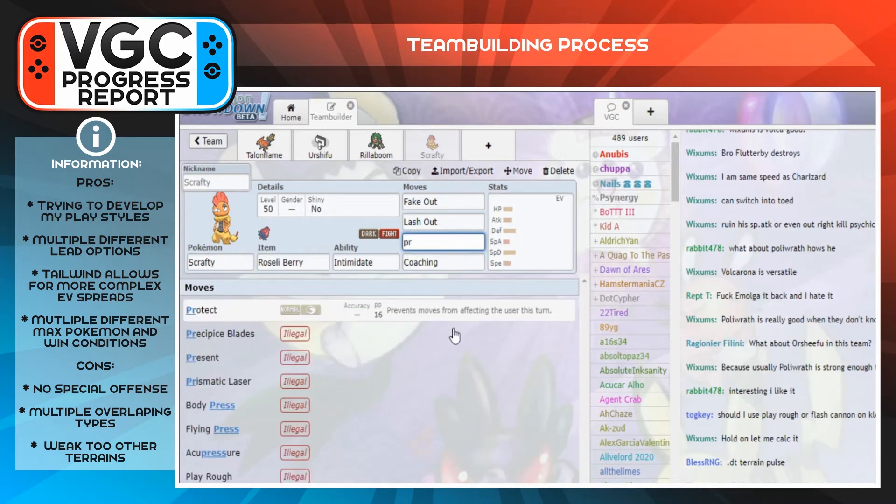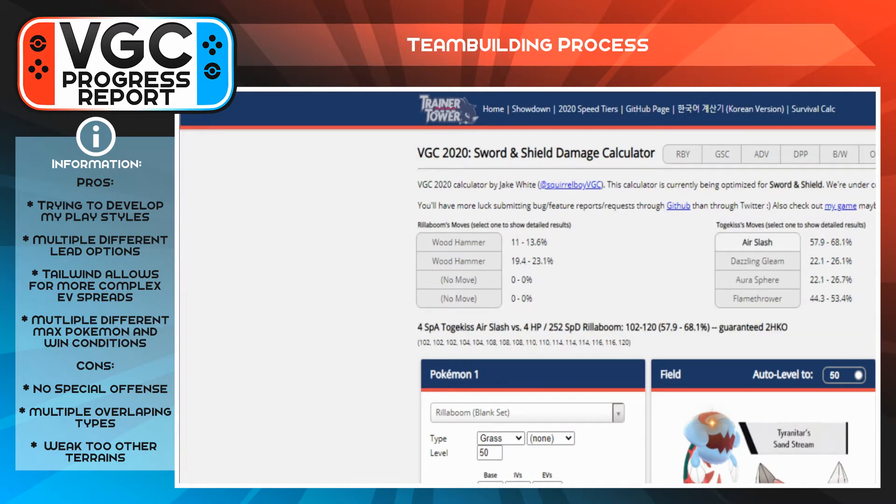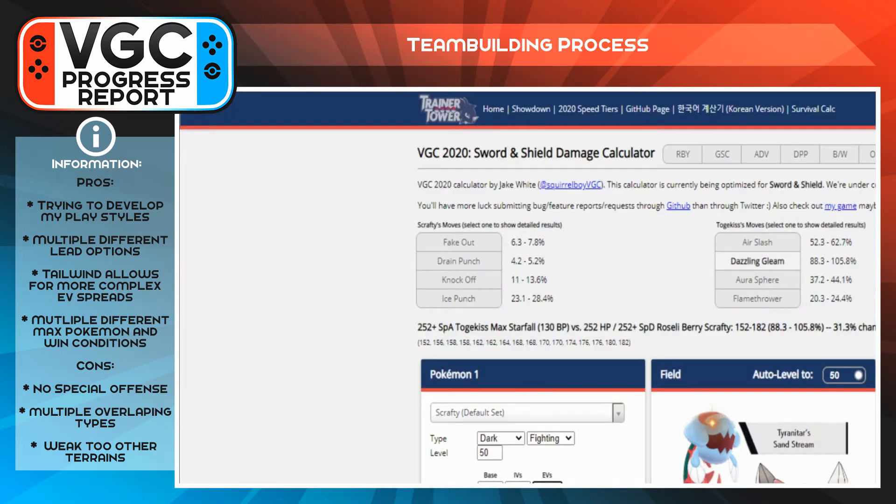I wanted Intimidate primarily, and the options that covered both fighting and dark were Scrafty or Hitmontop. I went with Scrafty because it has access to Coaching and also the new move Lash Out — so if it's beside Urshifu when they Intimidate it, Lash Out hits for a very big damage number. The moveset was Fake Out, Lash Out, Protect, and Coaching. Coaching lets me buff an ally when Scrafty has nothing else to do.